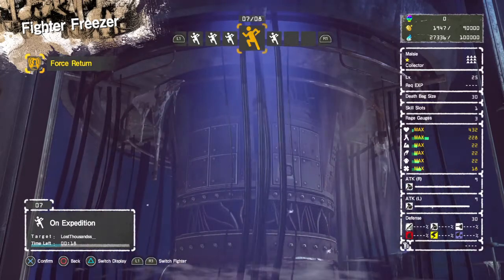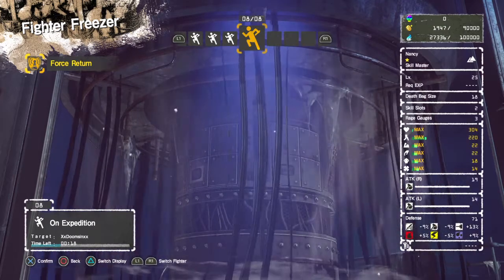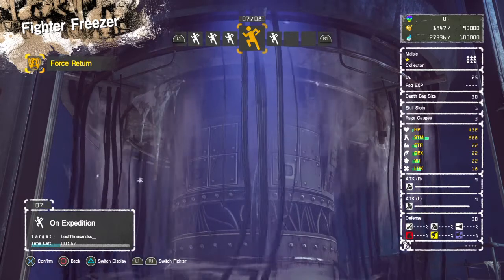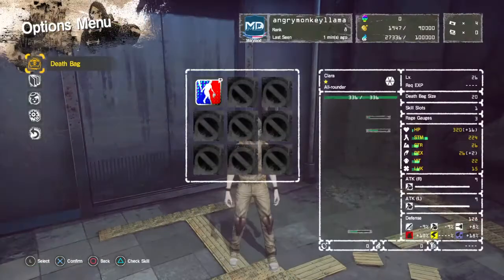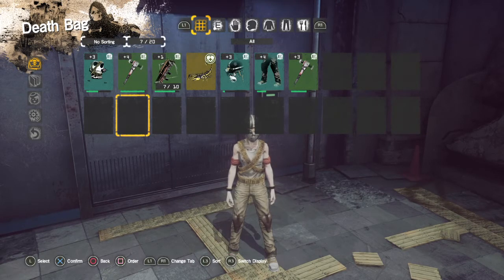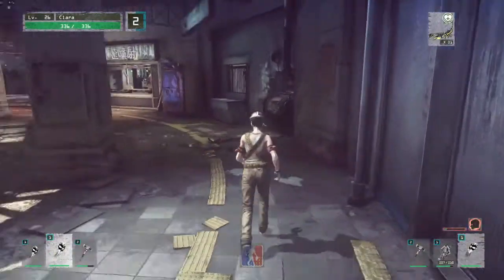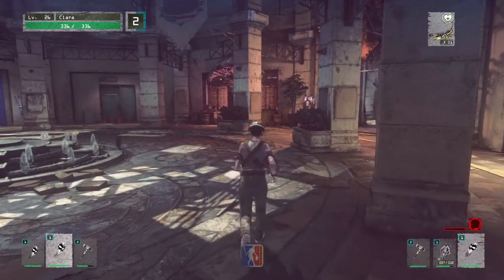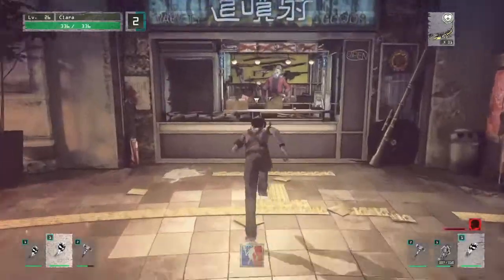When you reach a certain point and buy a certain number of characters, you can select other skill sets. As you can see from the different symbols on top — this one is a Skill Master, and this one is a Collector, meaning they can hold more. In the death bag this person has two levels, but the Collector has three levels — three different layers of stuff they can collect.